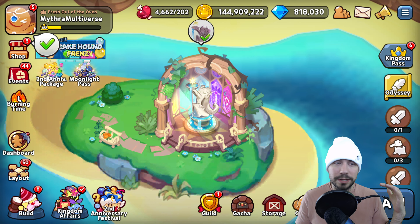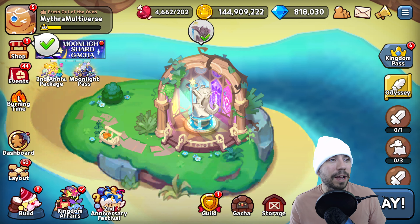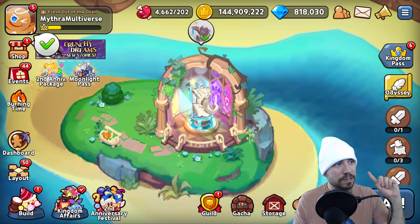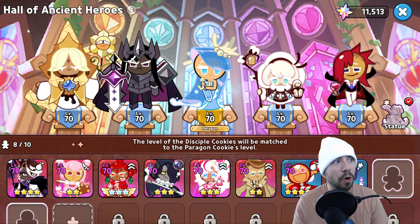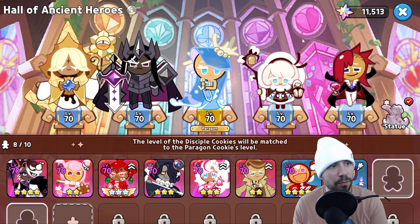Down below in the timestamps we will break down what that tip or trick and hack is. Last but not least we'll pull it all together as we always do in our episodes. First and foremost, there is a reason I am here — Hall of Ancient Heroes. That is correct. You might have caught this in the short already, but I wanted to break this down a little bit more.